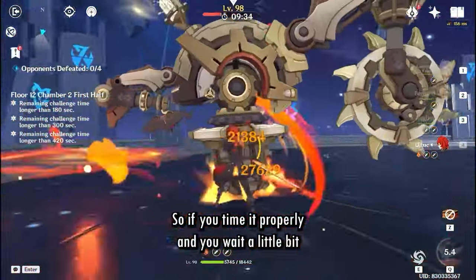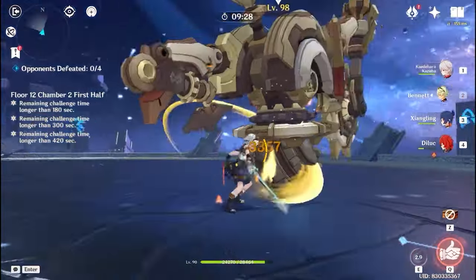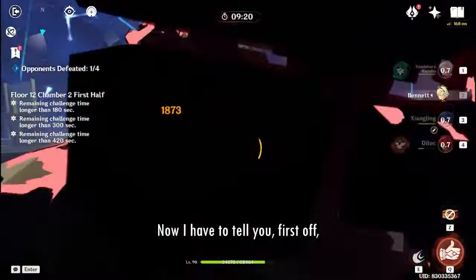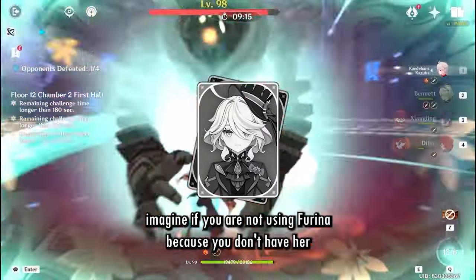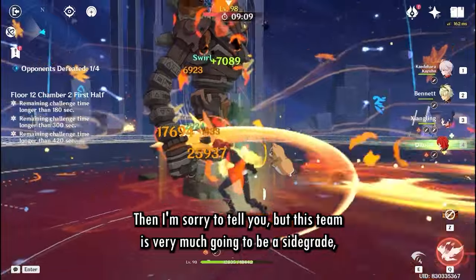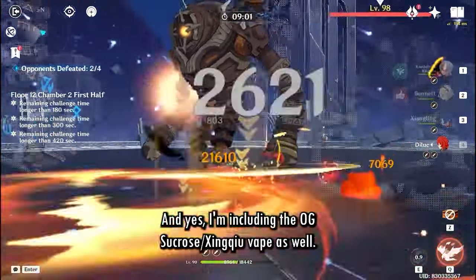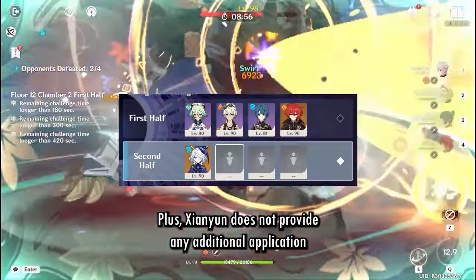If you time it properly and wait a little bit between your plunges, you should be able to Vape all of Diluc's hits. So then where are the cons — why was I making myself look stupid in the short? First off, imagine you're not using Furina because you don't have her, or she's on the other side of Abyss. Then this team is going to be a sidegrade if not a downgrade to his existing Vape teams, and yes, I'm including the OG Sucrose and Xingqiu teams as well.